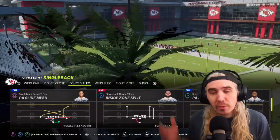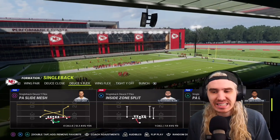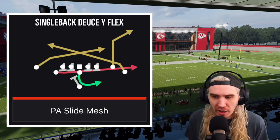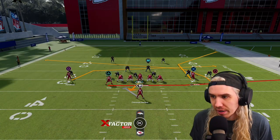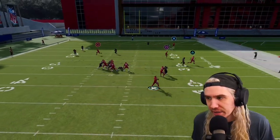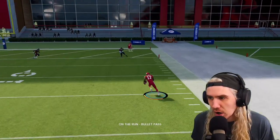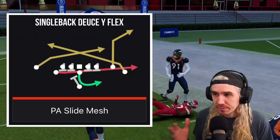We're going to stay in Single Back. Every play we're picking, we're going against a random defense. I'm going to go PA Slide Mesh. This play is awesome because it has a couple of crossers and a corner route - it's going to be tough to guard. Play-action plays in this book are super good. Look how open he is, all kinds of space. Opportunity for 25 yards.